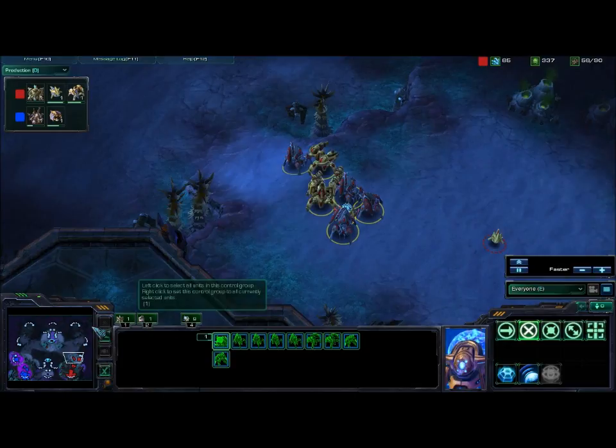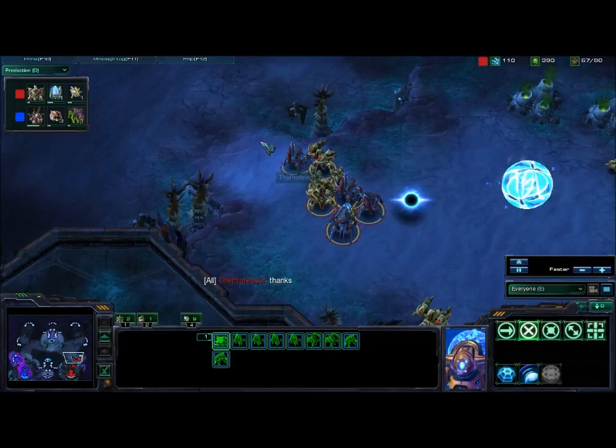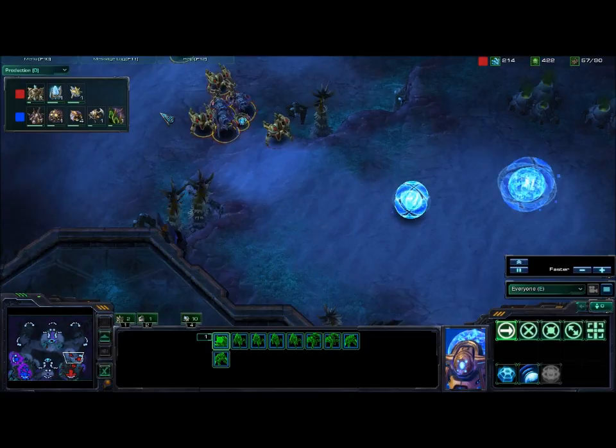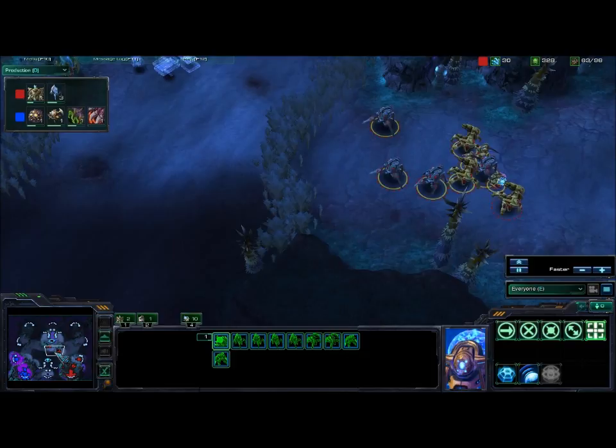I've gotten a pretty hefty army. I didn't do a lot of zealots because if he were going to attack me with zerglings, it would have happened already — so I had a notion he was going for roaches or something to that extent. I decided to go for this Immortal-Stalker mix. I actually tried this one game before and I got destroyed, but it wasn't even a fun game — it was a 30-minute-long game with one battle.